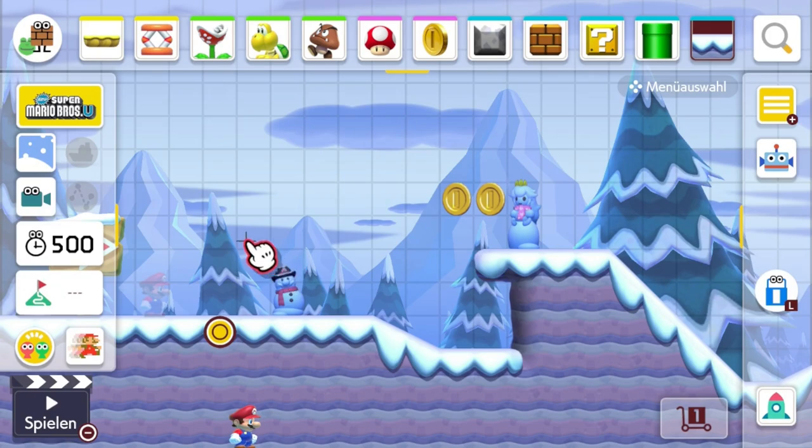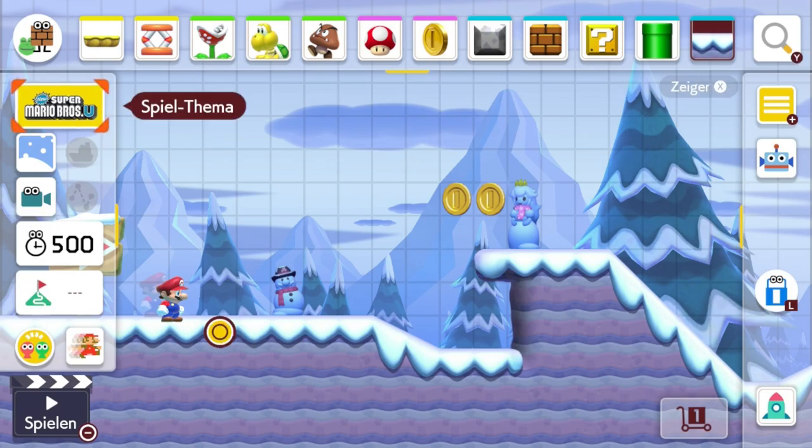Statt einem riesigen Gamepad können wir jetzt endlich mit einem Controller bauen. Warum hat man das eigentlich bei der Wii U nicht nachgepatcht? Als Mario Maker 2 für die Switch rauskam, hatte man allerdings zunächst nur die Möglichkeit, im Handheld-Mode über den Touchscreen zu bauen – Knöpfe haben blöderweise nicht funktioniert. Aber man hat's nachgepatcht.